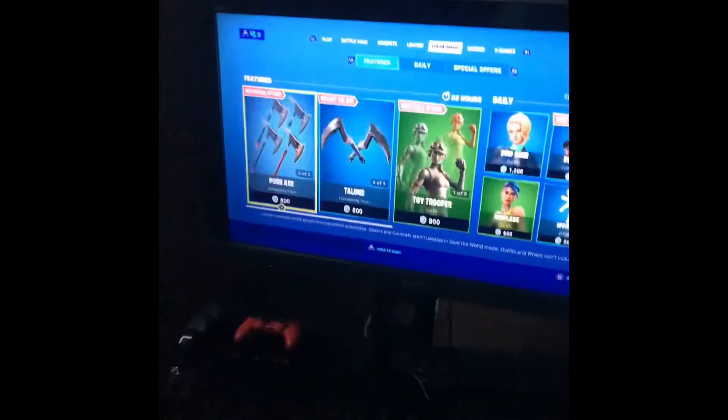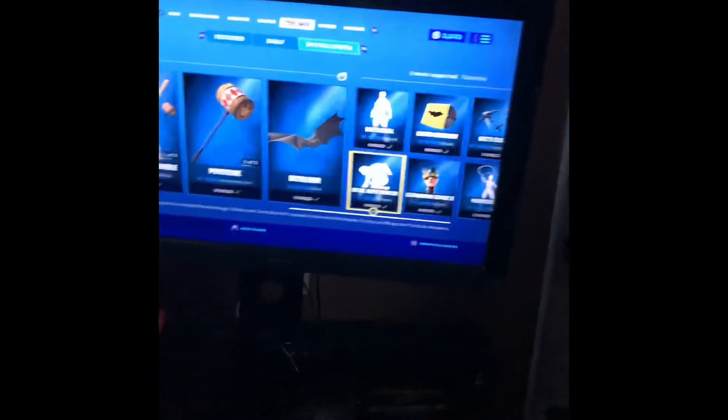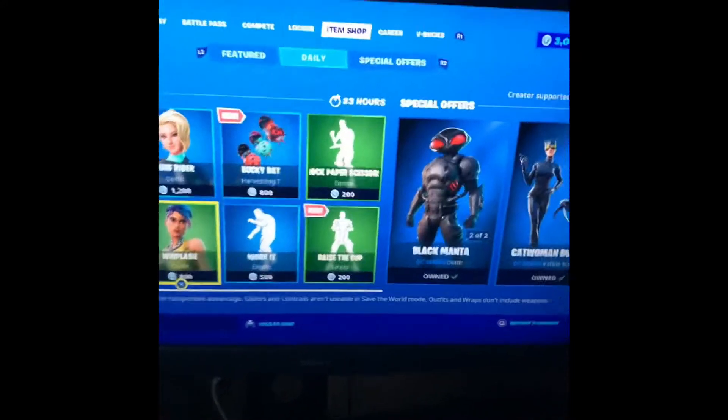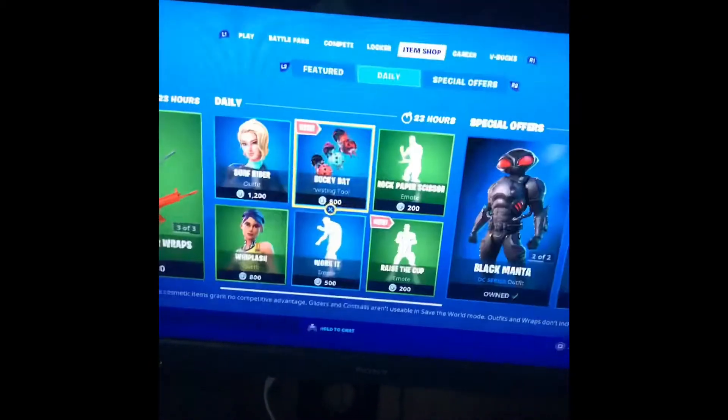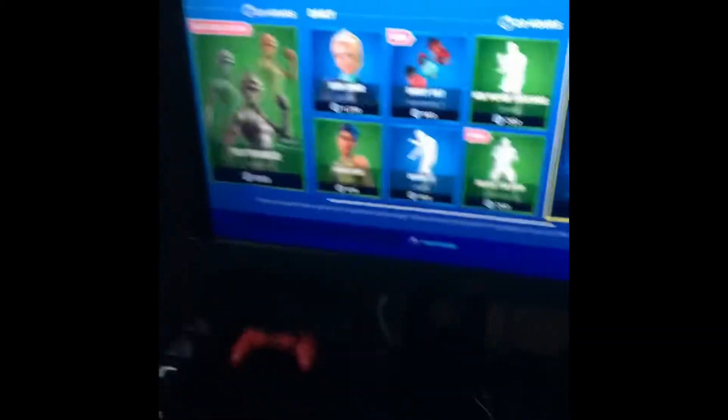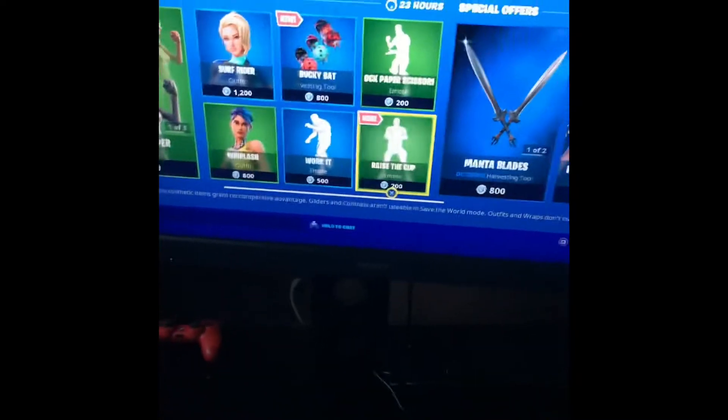Okay, so there are no soccer skins. Still got all the DC stuff. We got two new things: a Bucky Bat for only 800 V-Bucks, and the Race the Cup emote. We also got Rock Paper Scissors.